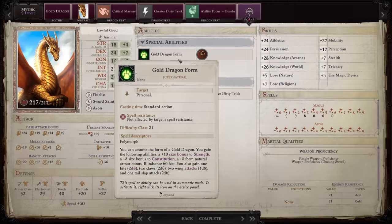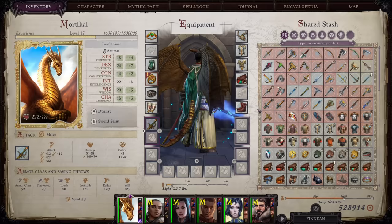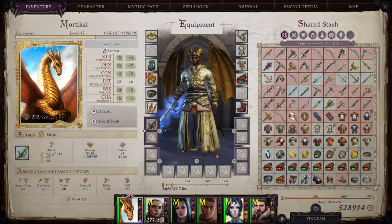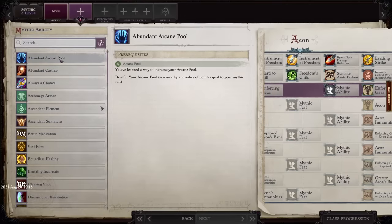At number four we have the Gold Dragon. This one ranks so high because you get to be a dragon — mechanically also very strong. You get a ton of stats, a ton of boosts, and you can turn into a dragon. While it does require you to also be a goody-two-shoes, which is why it's a little lower on the list, it is nonetheless very mechanically strong and the fantasy of it is just super cool. While there are spells that let you turn into a dragon temporarily, this literally lets you become a Gold Dragon, which is really cool to me.